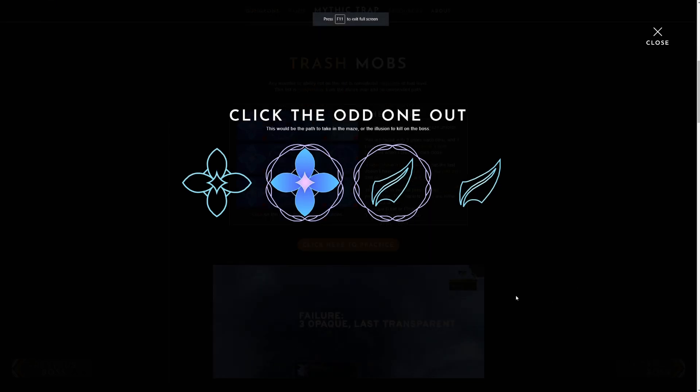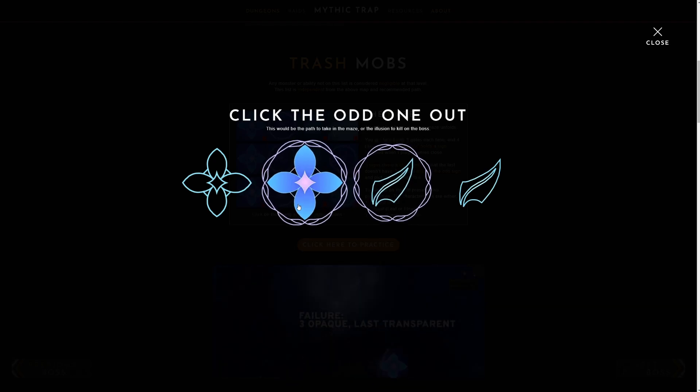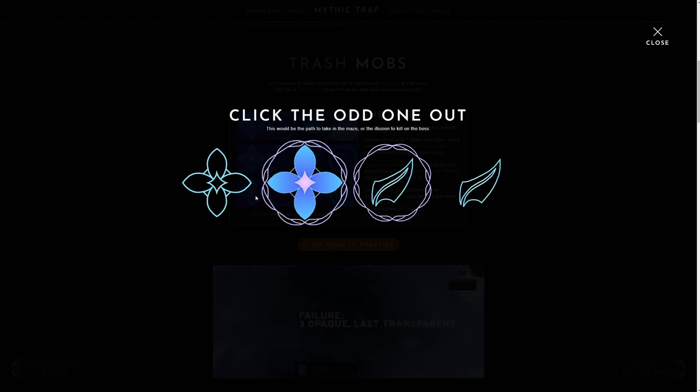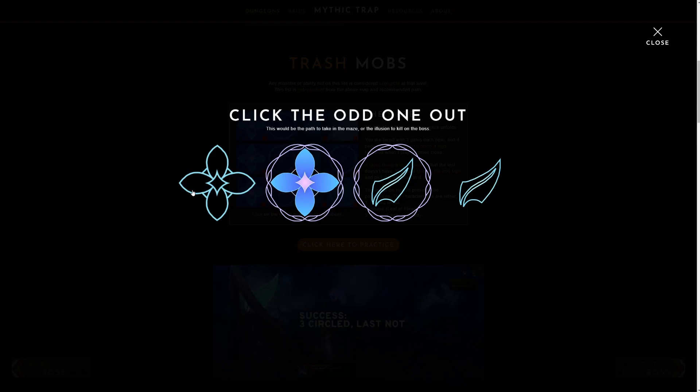In each room there are going to be four different symbols, and each symbol can have three attributes. There are only two ways the attributes can go: one attribute is leaf or flower, one attribute is empty or filled, and the other attribute is circled or not circled.